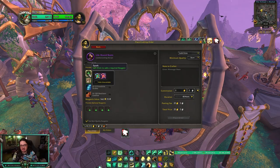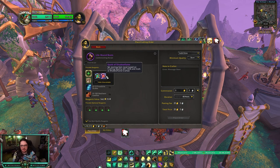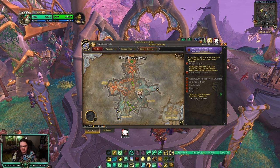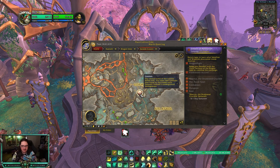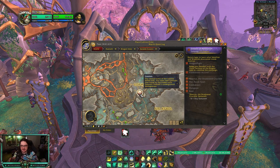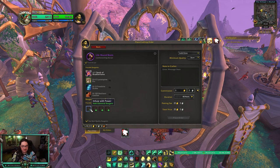The first thing you'll need is a Spark. You can use Spark of Ingenuity or Spark of Shadowflame — if you want the higher item level, you need Spark of Shadowflame, which comes from the new Zaralek Caverns zone. There's a weekly quest in Loam: the first time you do the campaign you get a full Shadowflame Spark, and every subsequent week you get half a spark. So you combine two halves — basically you get a spark every two weeks.